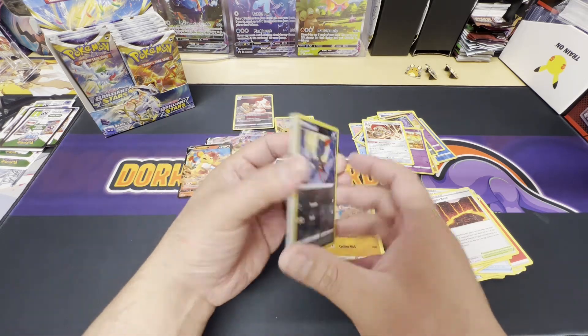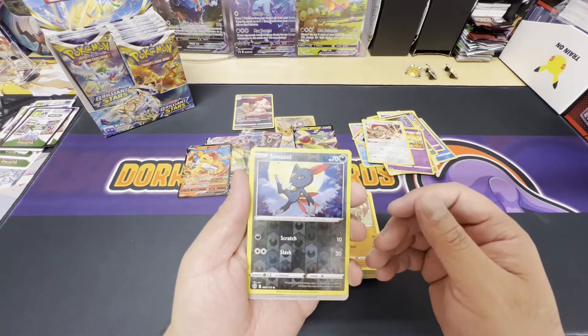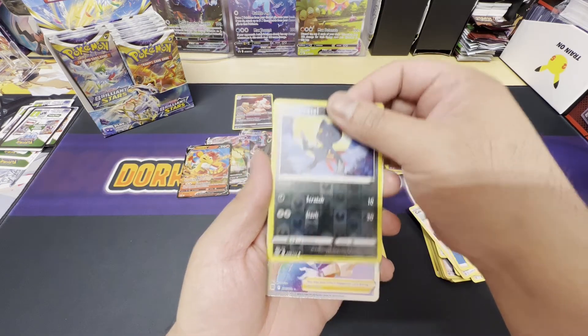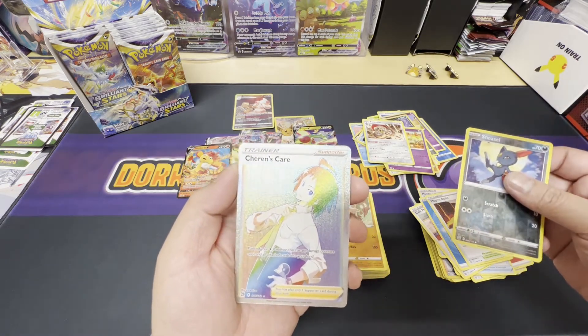Black border, let's go! Reverse holo Sneasel — ohhhh man! It's a rainbow trainer: Shauna's Care. That's a nice hit!